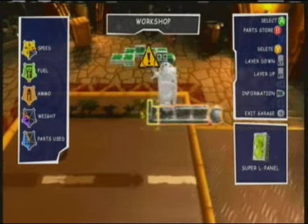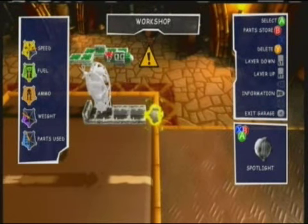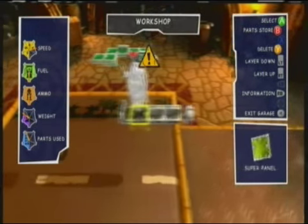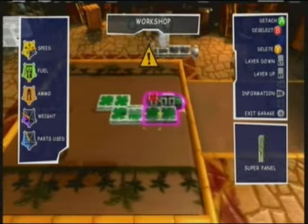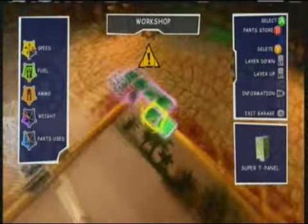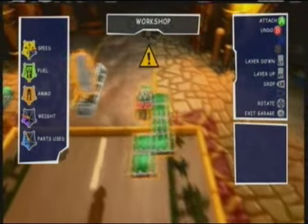So we start off with a strong seat and some T-Panels with a spotlight on the end. And an L-Panel. Then you get this, which is a torpedo, two Super Panels, T-Panel, Super Panel, T-Panel, and another Super Panel.